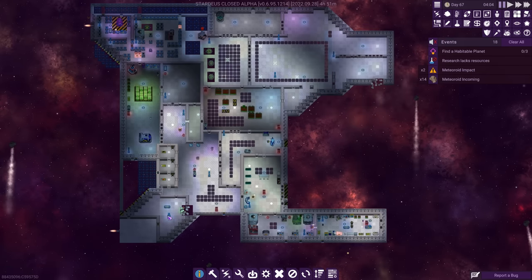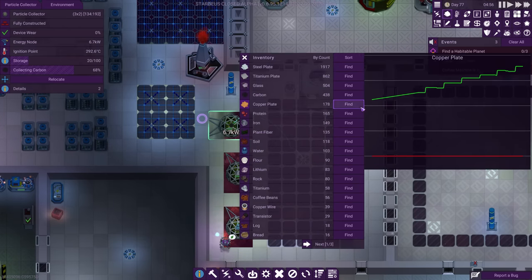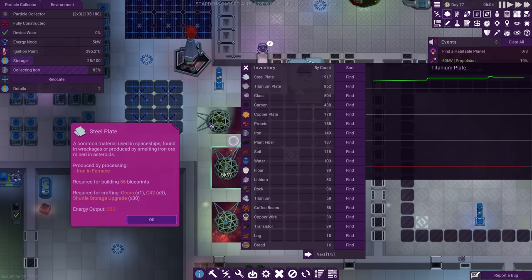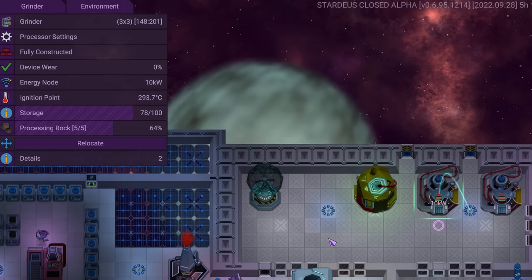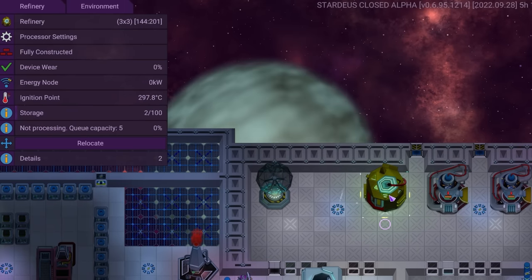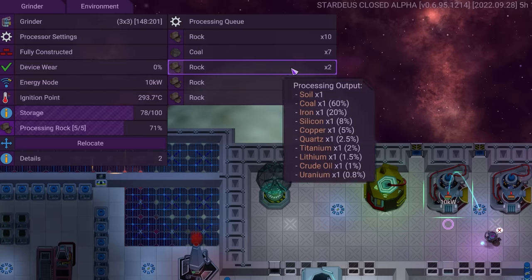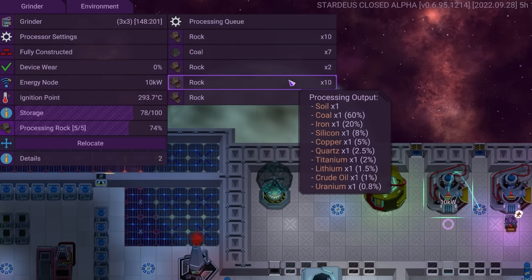I think I went about a few things in the wrong order, because I'm really struggling with plastics — to make which you need crude oil, which has a very low percentage chance to be produced by rocks in a grinder. So fine, I built some grinders. The problem now though was rocks. I had about 150 knocking about, but I'm not sure where that initial supply actually came from or how to get more. And at this point I'm afraid to ask.